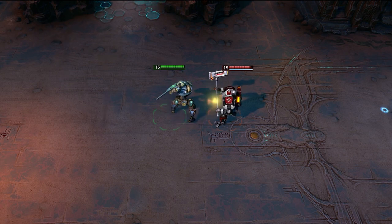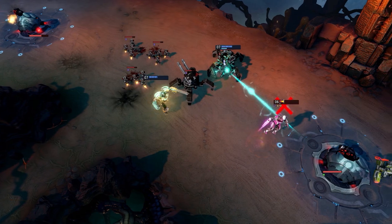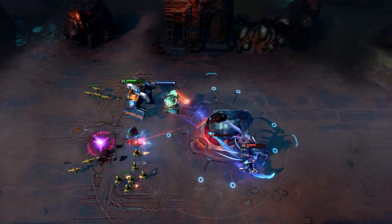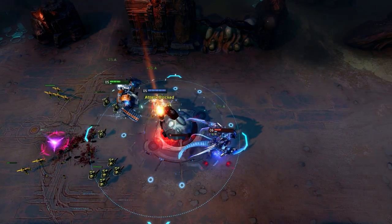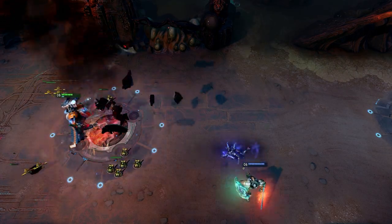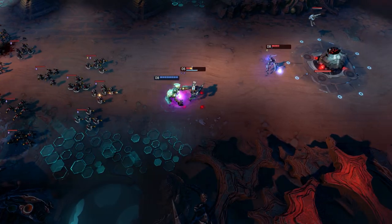Bro is a melee brawler who doesn't rely on energy to use his abilities. Equipped with a multi-functional chainblade, Bro is an expert duelist and excels at shutting down escaping enemy commanders. Due to his lockdown potential, Bro is best utilized when paired with a ranged lane partner.